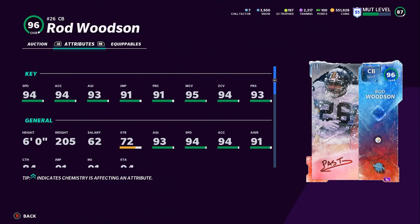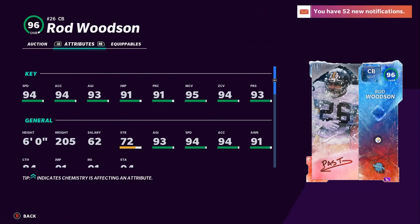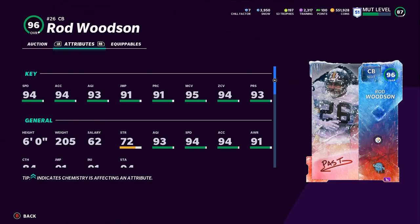He will have 95 speed, 95 acceleration, 94 agility, 92 jumping, and around 95-96 play recognition. But here's the beauty of him — if you get him powered up and chemmed up all the way, he'll have 99 man, 99 zone, and 99 press. He will be the only cornerback in the game, I believe, with just lockdown that can get 99 everything coverage-wise. That's pretty huge.